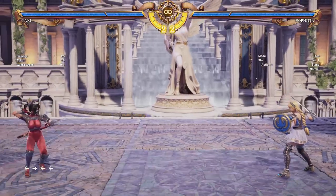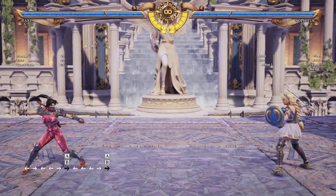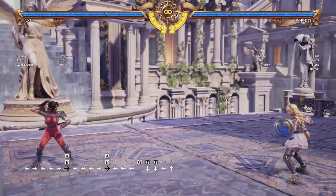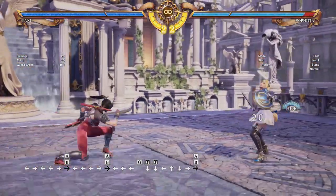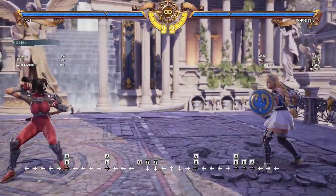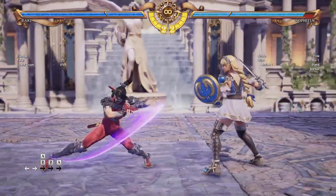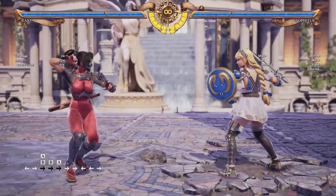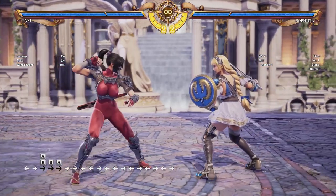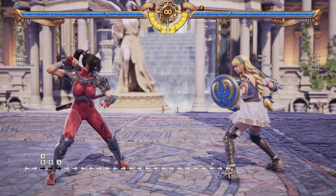She also has a new move for getting in: 6-A+B. It's a little projectile, and despite what it looks like, you can't actually sidestep it in my experience. They could duck under it, but if they try to sidestep, it will catch them. On hit or block, you can hold forward to come at the enemy, and as you're coming in you have several options. I recommend doing BA, because it's very fast, ducks a little bit to avoid certain attacks, and leads to a combo — a very short combo, but still a good way to knock the opponent down and get your offense going.